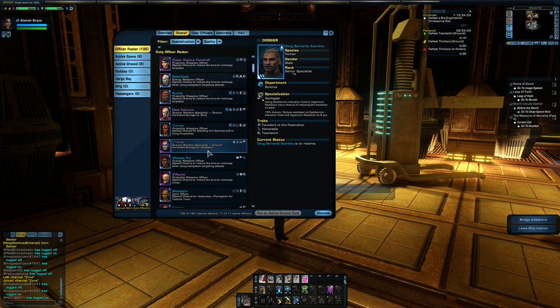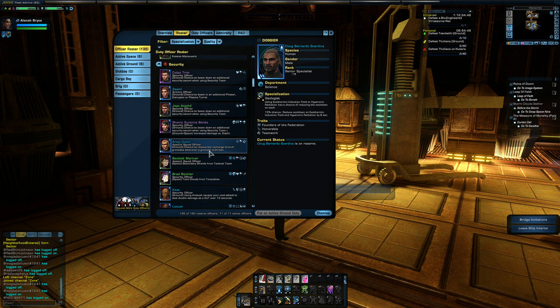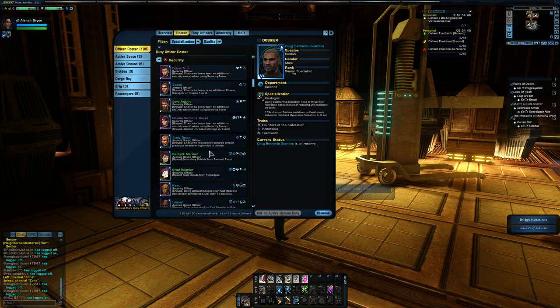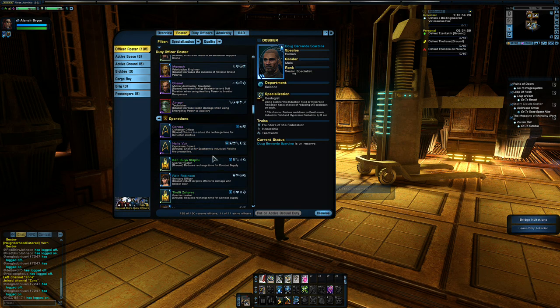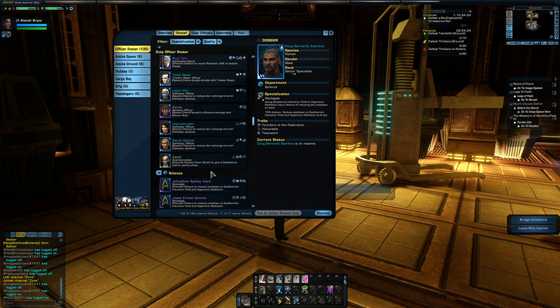Let me go down my list here and find my quartermaster. For these assignments, you really don't need blue or purple quality — but if you have it, go ahead and use it. If you only have green quality, that's perfectly fine too; it will work. Here's the quartermaster I use — this is a Reman Federation quartermaster. If you have a rare or very rare quality duty officer with Efficient, by all means use it. But for this demonstration, I'm just going to use this green quality.